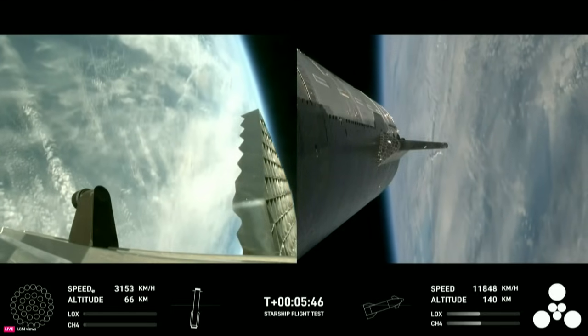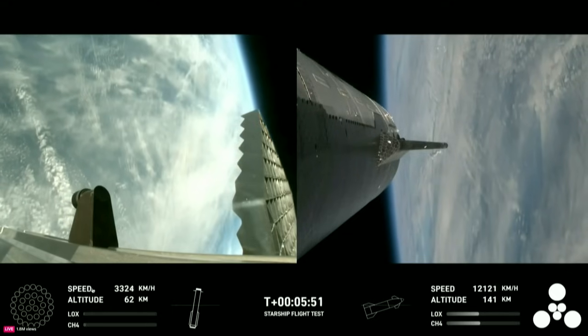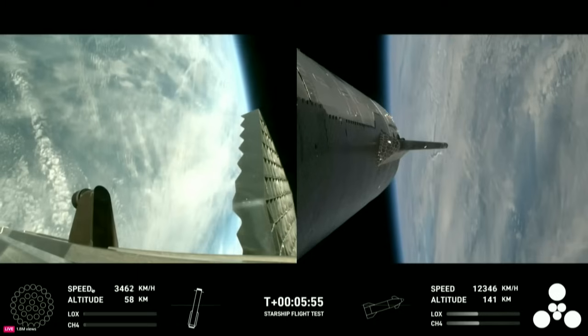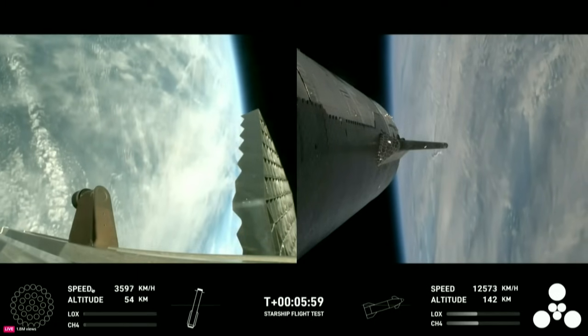This is just a phenomenal test so far. Super Heavy is performing beautifully today — it's on its return leg of the journey. Ship continuing to burn its six engines: those larger circles are the Raptor vacuum engines, the inner circles are the Raptor sea-level engines.